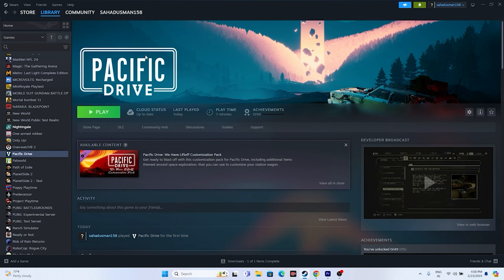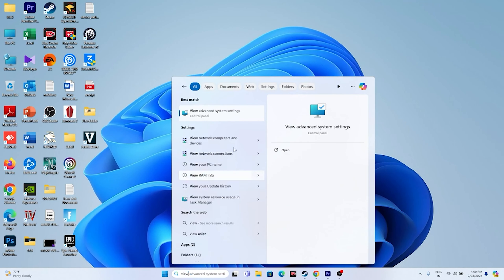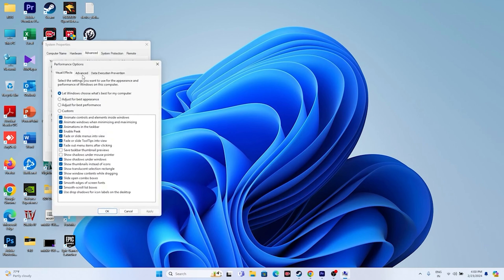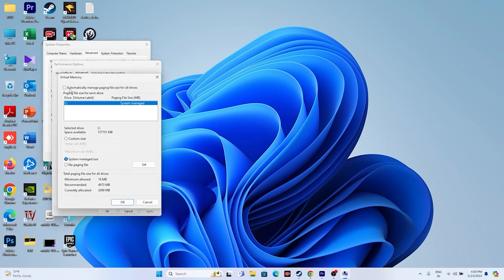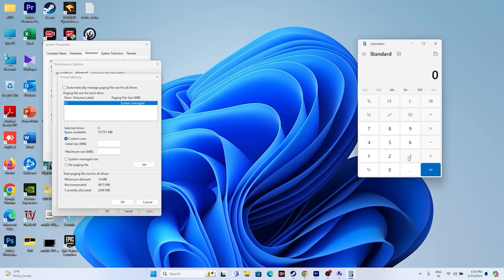Next, increase the virtual memory. Search for Advanced System Settings, go to the Advanced tab, click Settings, then Advanced again, and click Change. Uncheck automatic management, select Local Disk C, and choose Custom Size. For the initial size, set it to 1.5 times your total RAM — for example, 32 GB × 1024 × 1.5 = 49,152 MB.